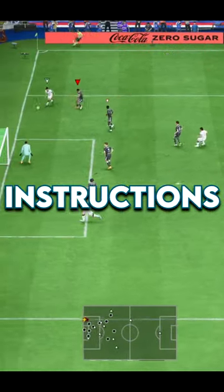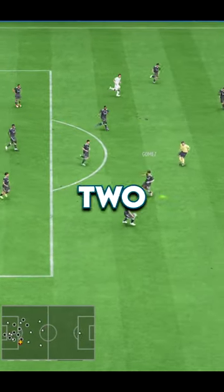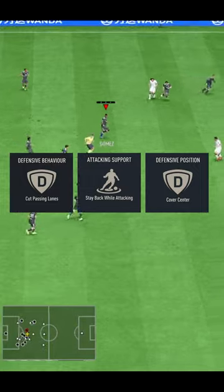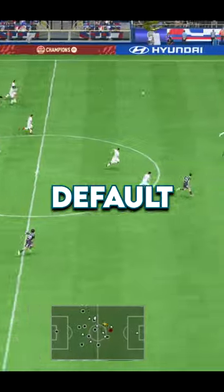Let's start off with the player instructions. You want your striker to stay central, stay forward and get in behind. Your two CDMs to stay back while attacking, cut off pass lines and cover central. Your left and right back to stay back while attacking. Leave everybody else on default.